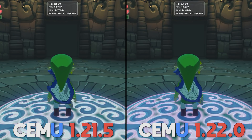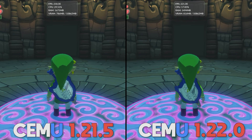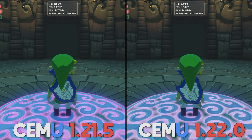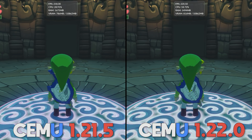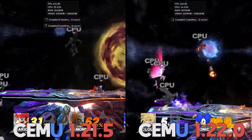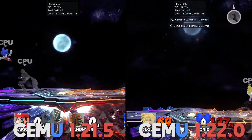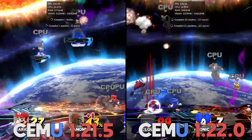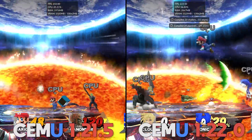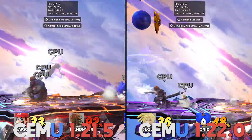And again, in Wind Waker HD, I get the same or greater performance, while at the same time using between 12 to 14% less CPU utilization. Similar performance and resource saving measures can be seen across the board on most games. Please make sure to download and check out the brand new multi-core recompiler setting — you can find this in your game's profile by right-clicking in the games list.